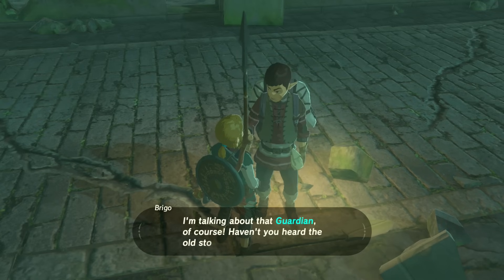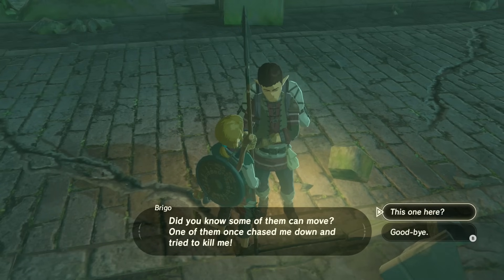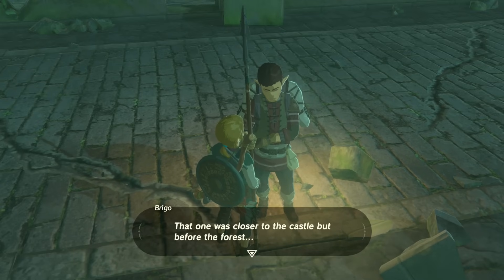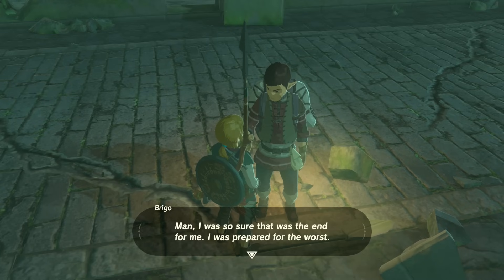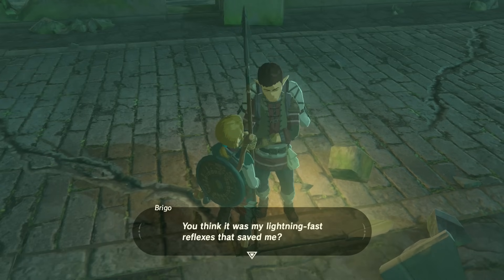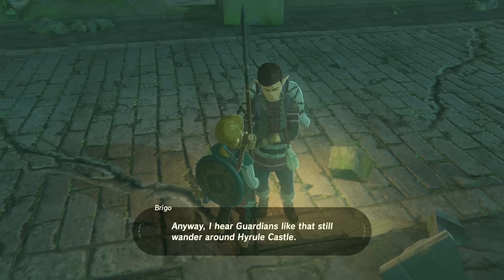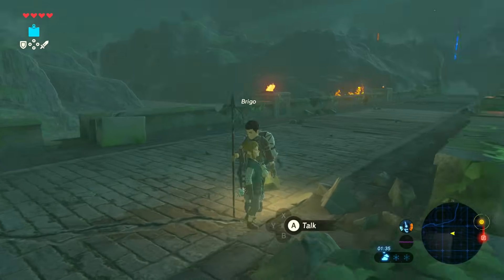What thing? I'm talking about that guardian, of course. Haven't you heard the old stories about Hyrule? See that thing over there? The one shaped like an overturned urn? Did you know that some of them can move? One of them wants to chase me down and try to kill me! This one here? No, it was a different one. That one was closer to the castle, but before the forest. Then they spot you — they shoot blue beams of light at you. I was so sure it was the end for me. I was prepared for the worst. But somehow, I managed to escape into the nearby woods. I got lucky. I hear guardians like that can still wander around Hyrule Castle. You better be careful. Okay, thank you very much, Bricko.